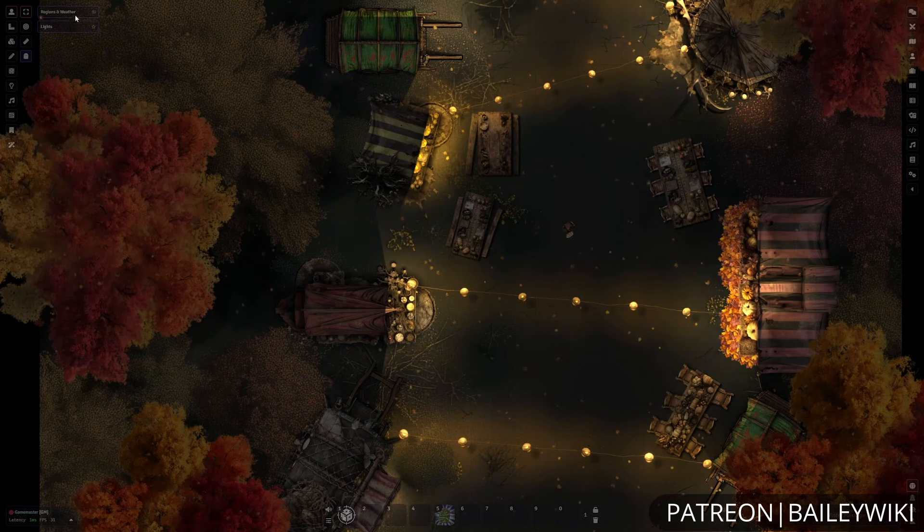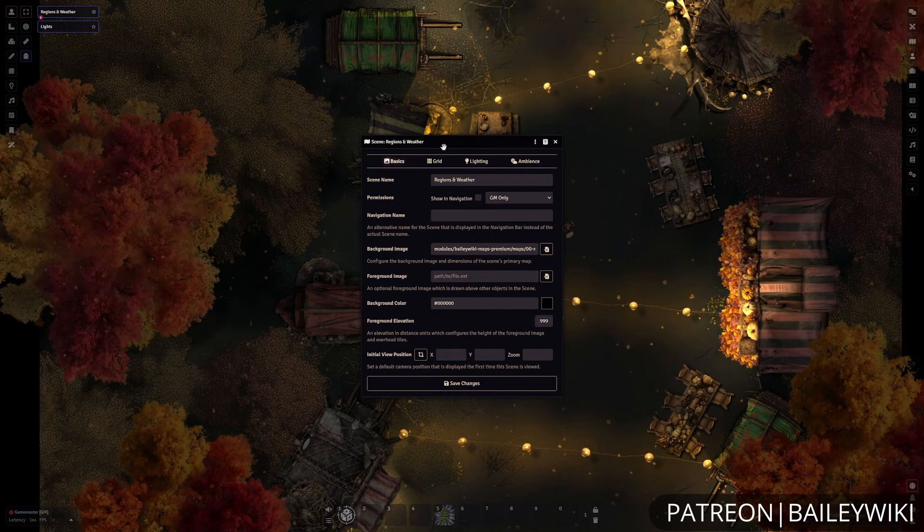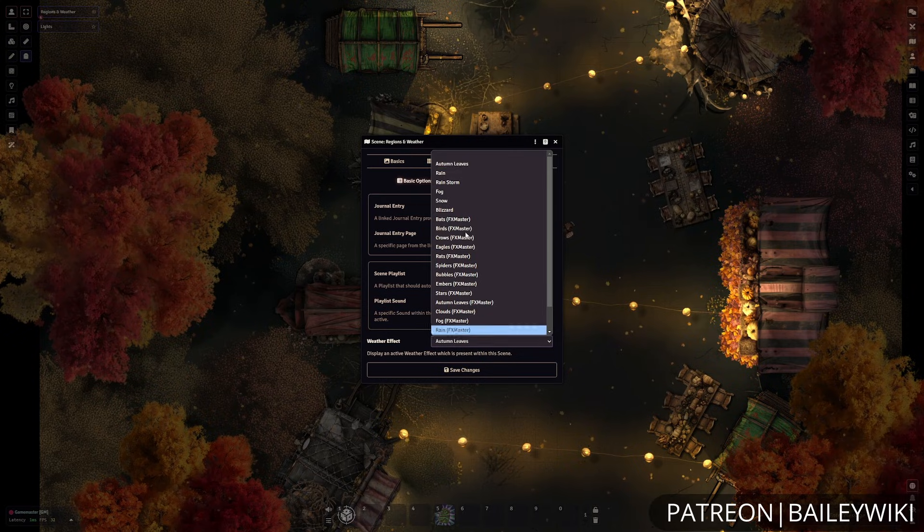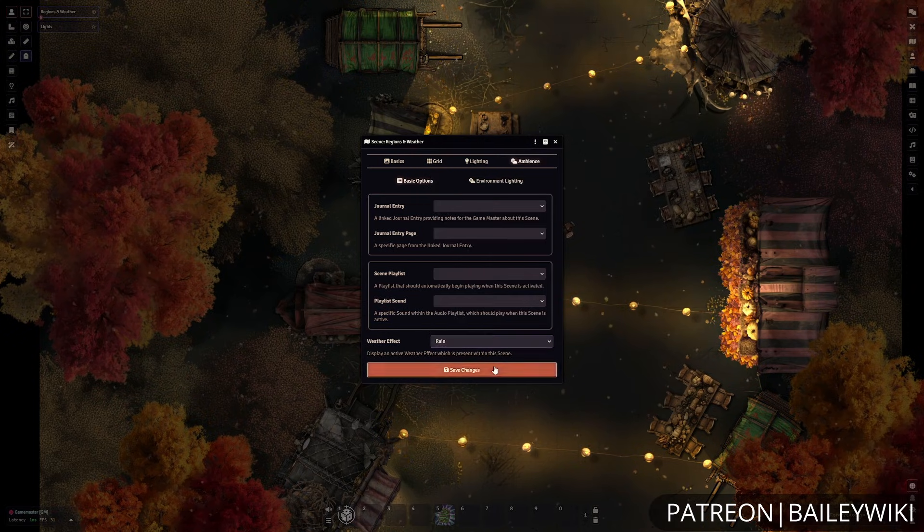Getting into some more advanced techniques, there are also weather effects that are available with Foundry. Simply configuring our scene and going to our ambiance section, we can set these up.